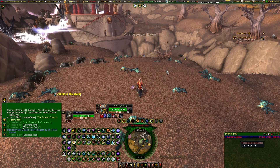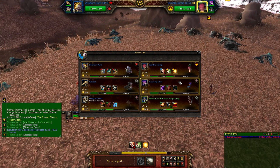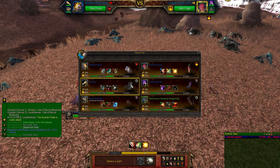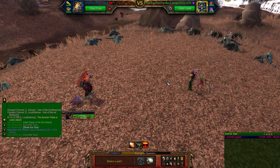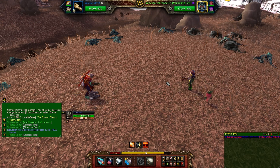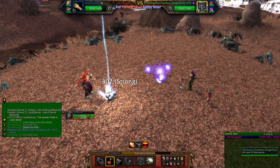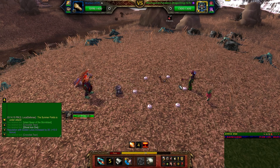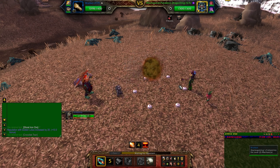Our opponent's team today is the Terrible Turnip, the Crawling Claw, and the Mechanical Pandaren Draggling. His team is quite strong against our team. The elemental Terrible Turnip is strong against our missile attack and also our minefield. His Mechanical Draggling has that attack that hits every pet and is on a 4-round cooldown, which is annoying. Plus he also has the decoy ability, so that blocks two of my attacks.